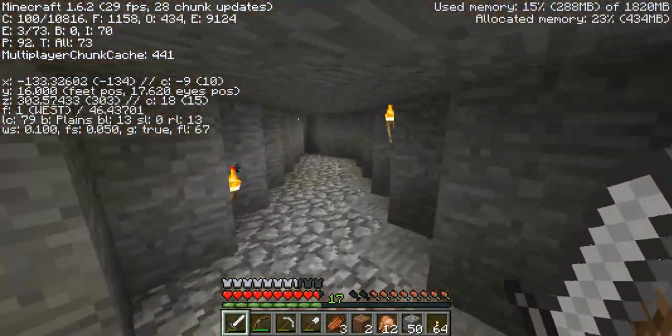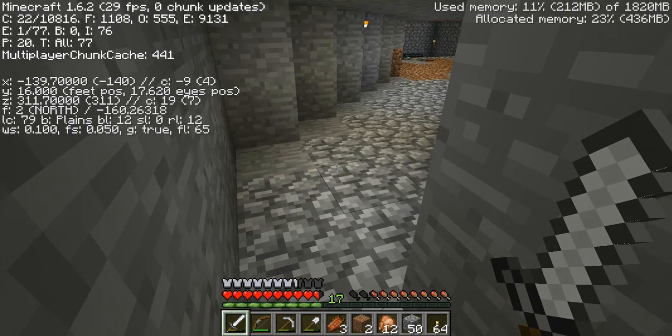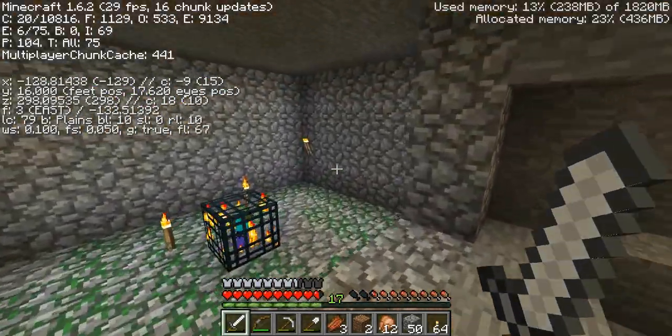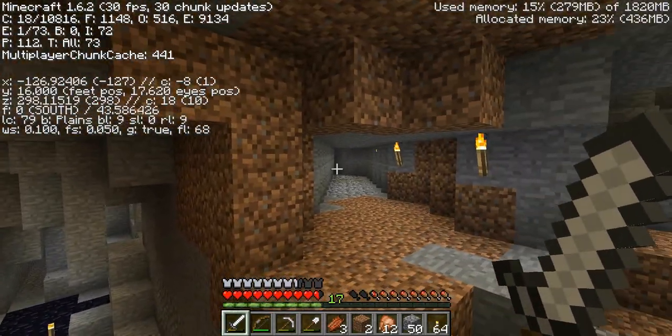I cut this out already. And right here where we stand, we're right below the other one — 139, 311 — the only difference is we're 26 blocks below it. So I'm going to go ahead and clear these out and try to get line of sight between the two spawners. That will help me figure out what we need to do as far as linking them together. I'll be back.